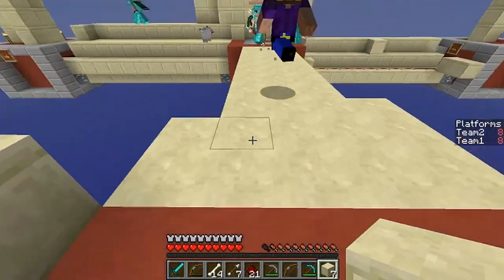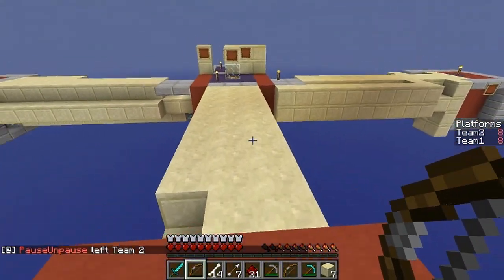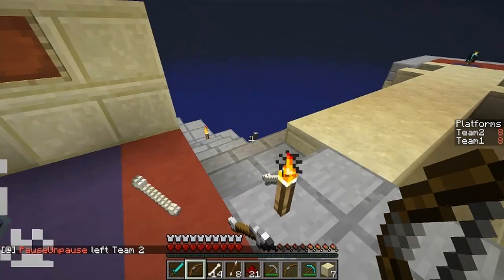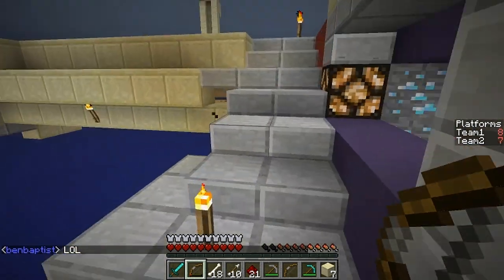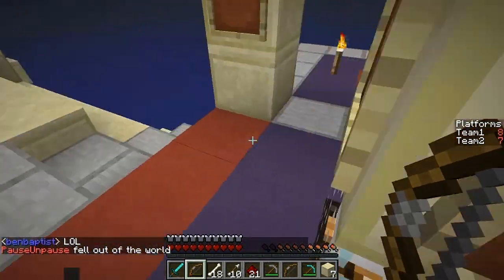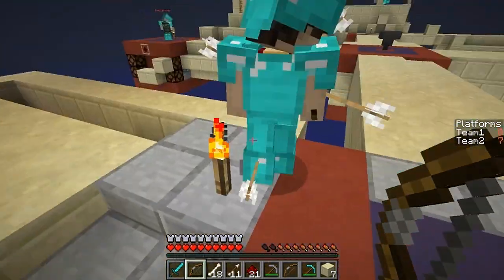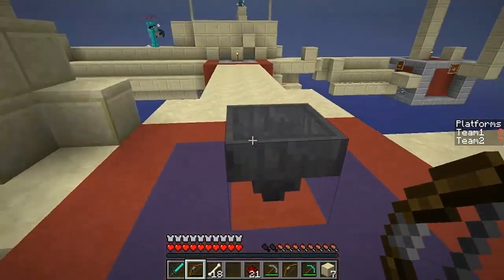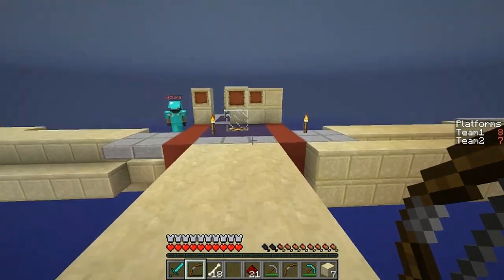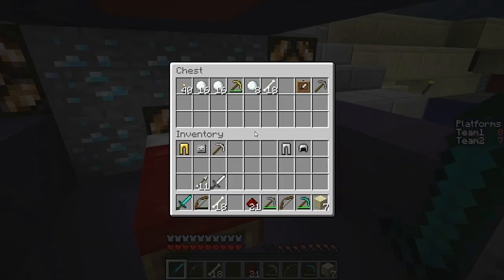There is spectator mode — it should automatically put you in it if you die, unless you did something wrong. I'm going to go collect a bunch of arrows because we're going to need them. It didn't count your death. We've lost one of our towers — oh it doesn't matter that much. Pause died but it didn't count him. Anders is going for it! I forgot to sleep — I was too busy getting redstone.